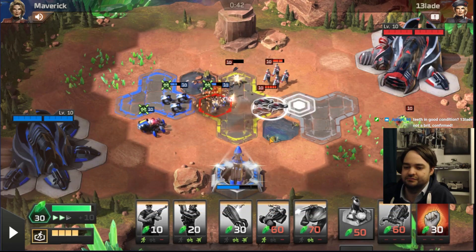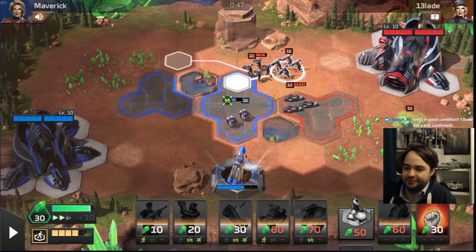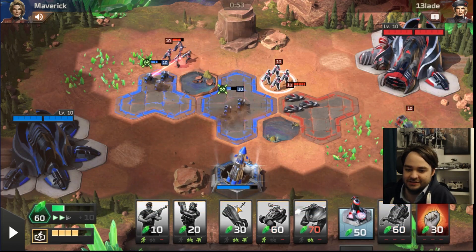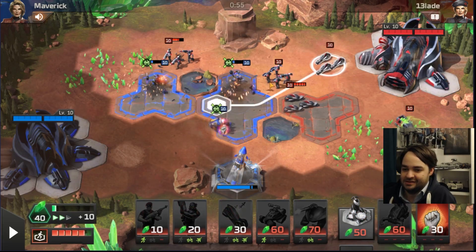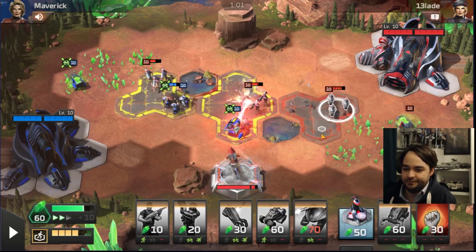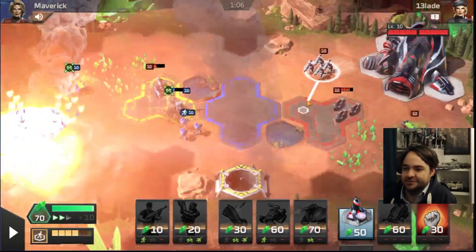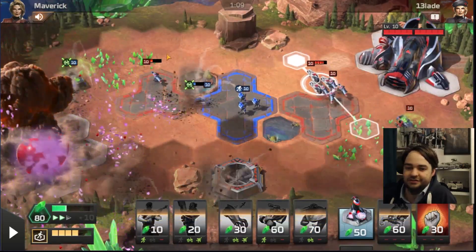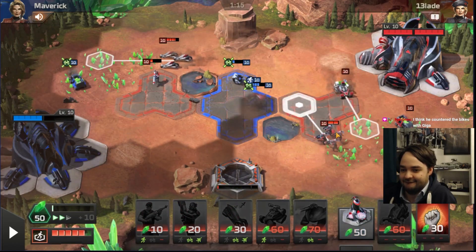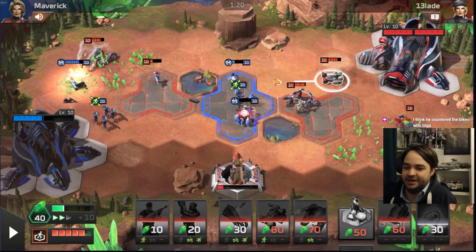Straight into Giga Cannon - not a degenerate, actually a massive degenerate. Everyone I play against is just a massive degenerate. When you're making Giga Cannons to counter infantry, that's when you know you're a dick. Once you're making Giga Cannons to counter a laser, you're just a knobber - that's just bullshit. Oh, get out of my game! Yeah, you better run!